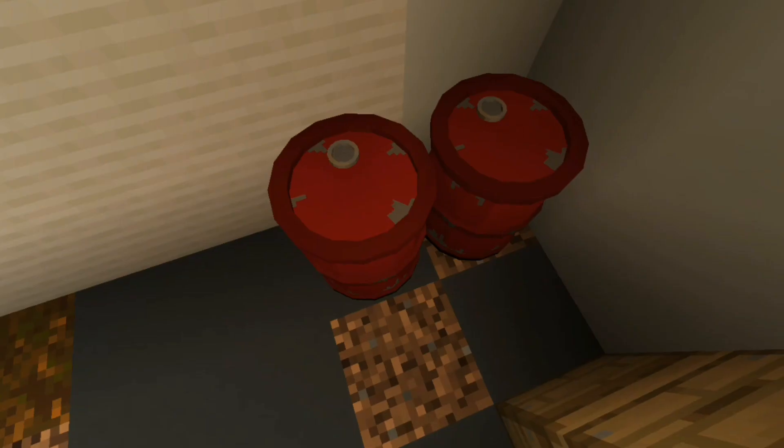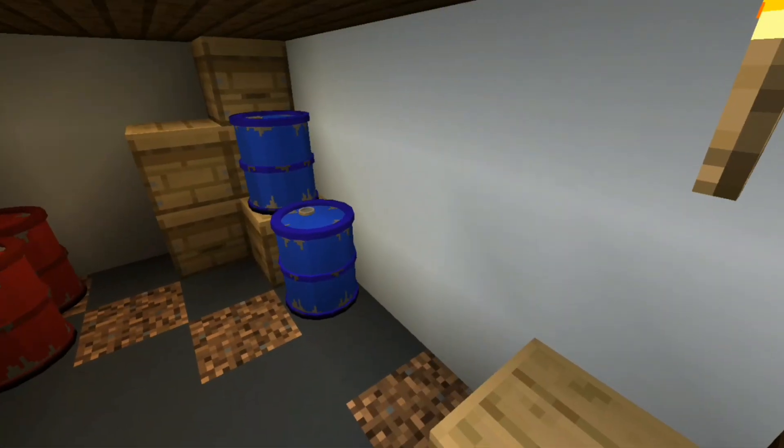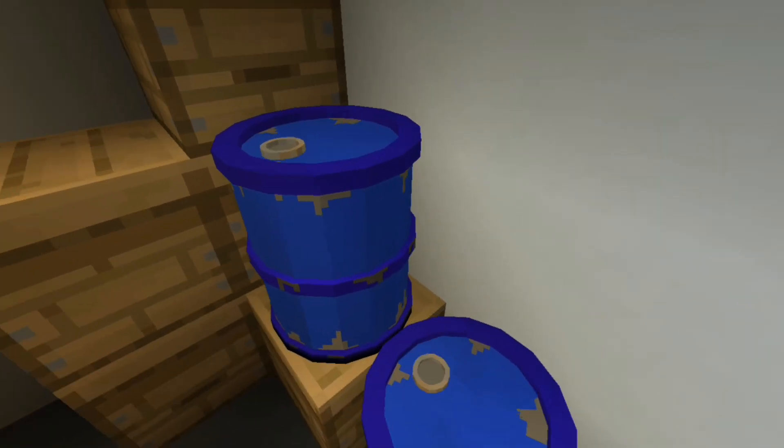Next up are barrels. There are two barrels in this add-on, one red and one blue. Nothing much — they're just barrels.